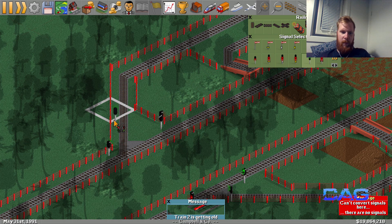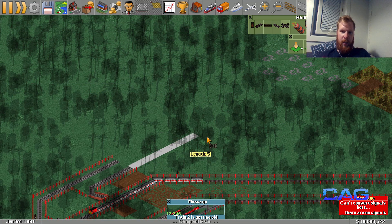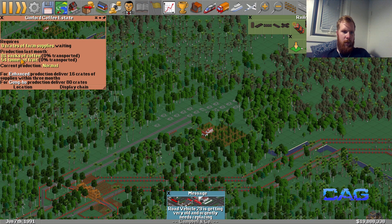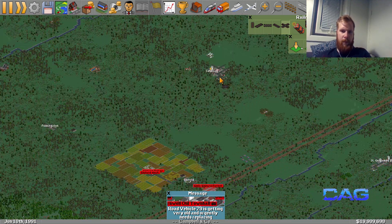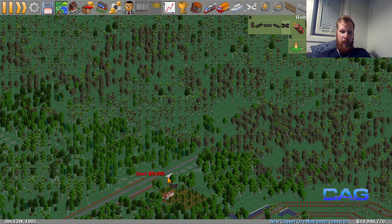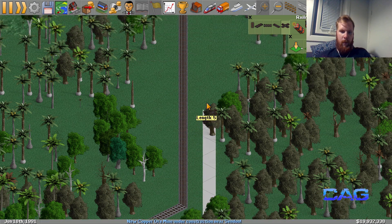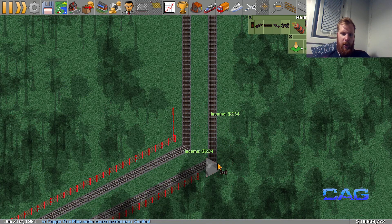Alright, here we are - absolutely fantastic. So we need the trains to go up to there more or less, bring them down this slope, bring them up there a bit. More than connected actually - there we go.